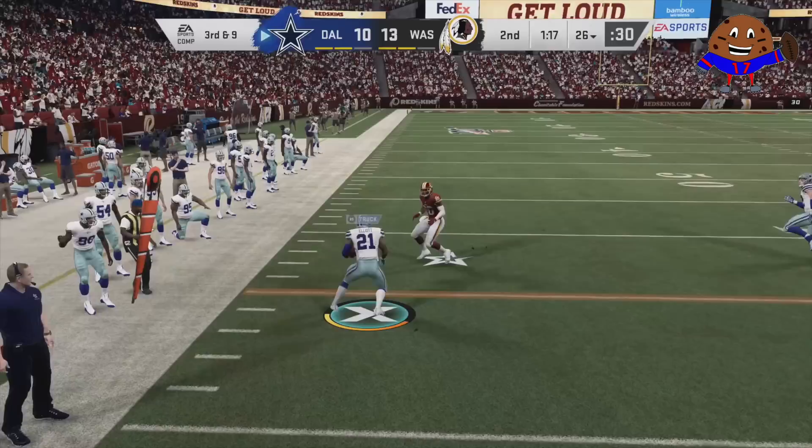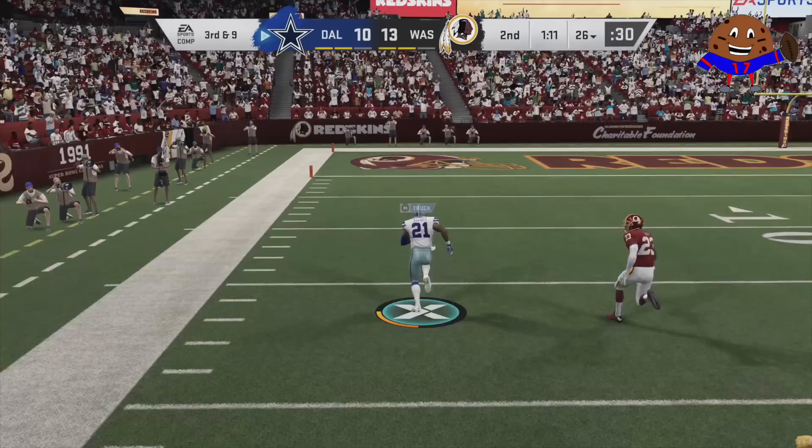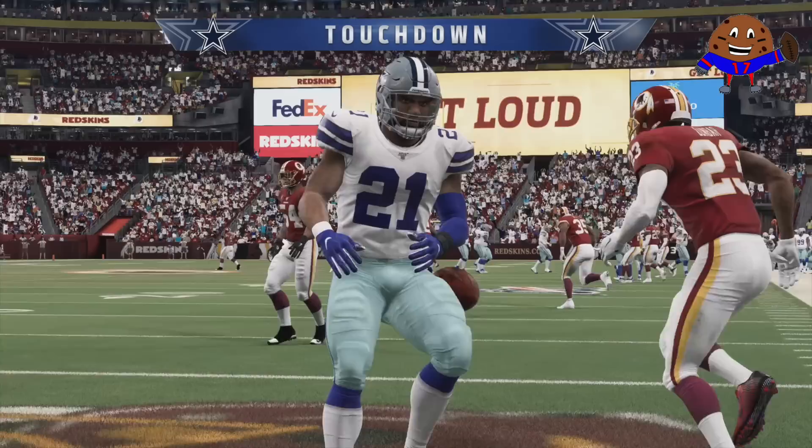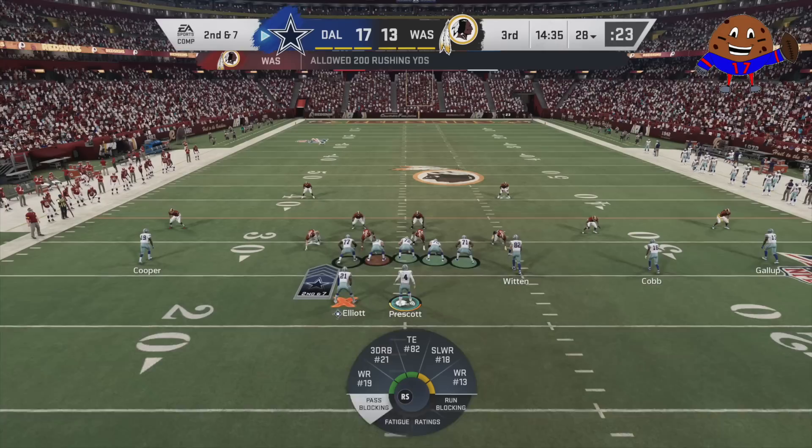So let's do it with an inside zone — we get away and that's a first down, and Zeke is in the zone. He's already activated but he's just showing off at this point, juking out Landon Collins and faking out Josh Norman. Touchdown Cowboys! Zeke is dancing and he's in the zone.